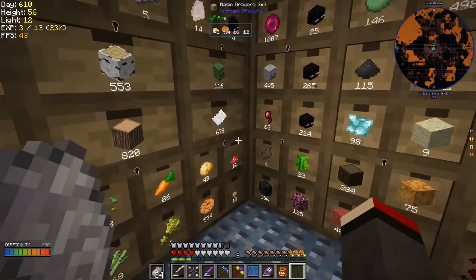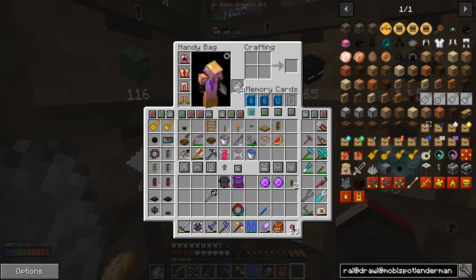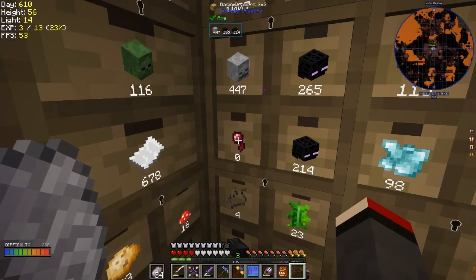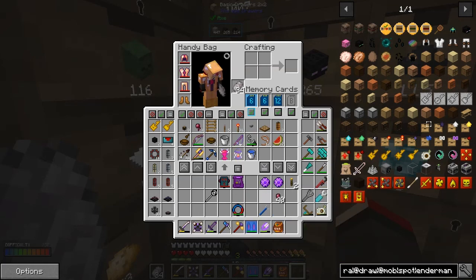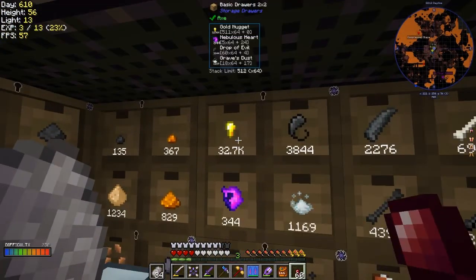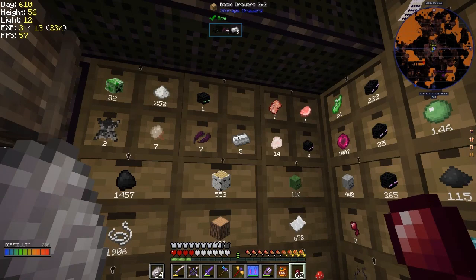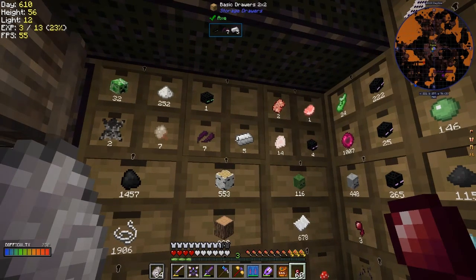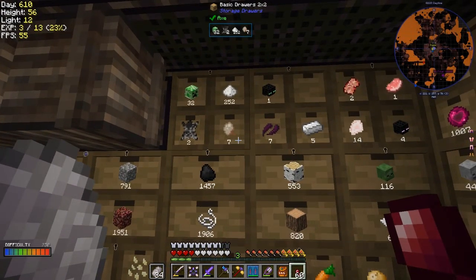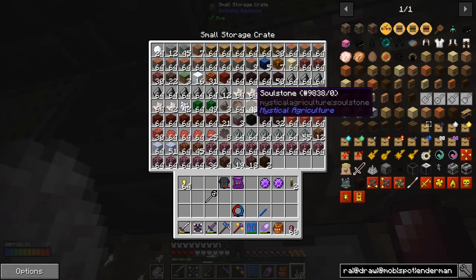Bane of arthropods needs spider eyes - how many spider eyes have I got? 63. So we need 40 of these. Let's take all of those out and split it up. We need some gold nuggets and some iron ingots - we are getting iron ingots as a drop from something actually.